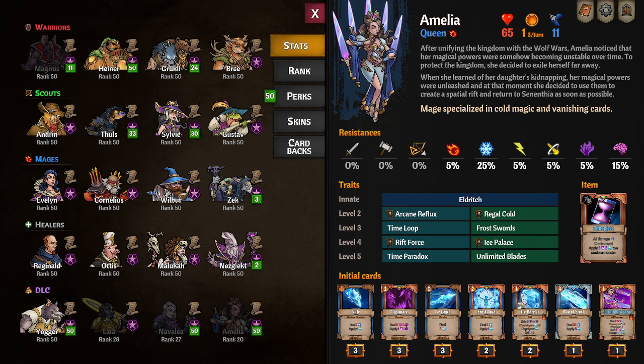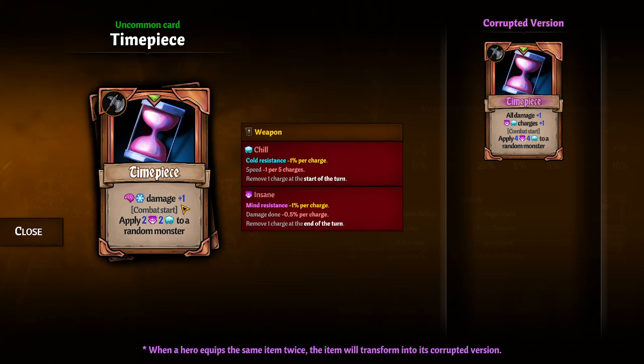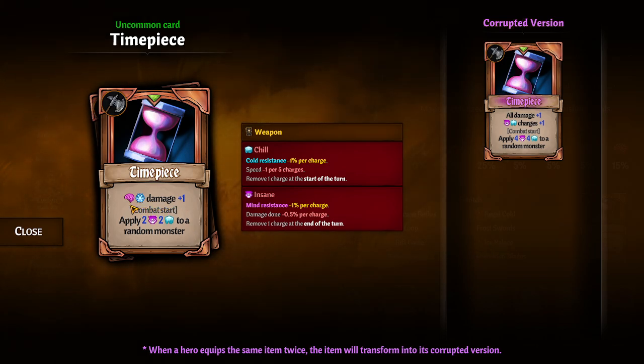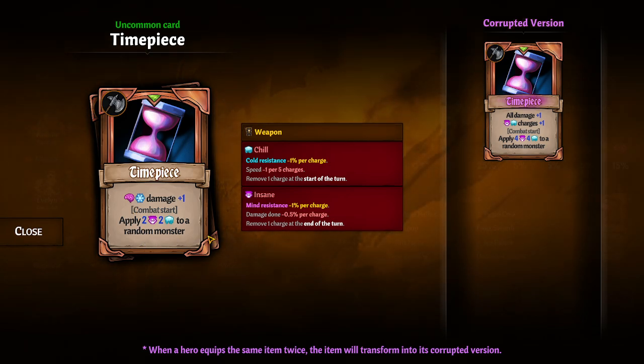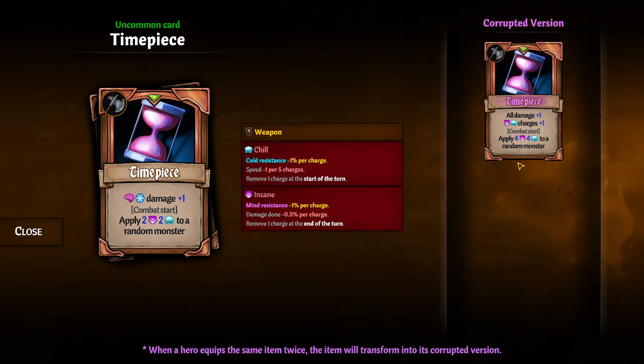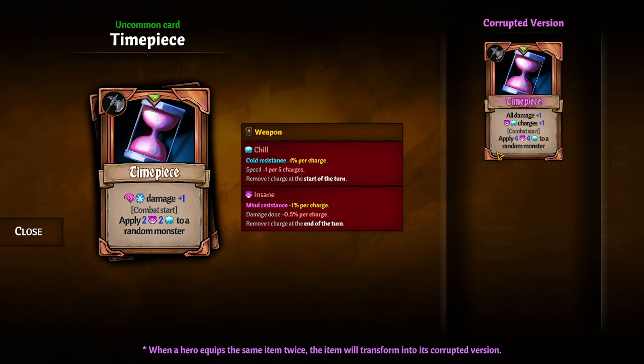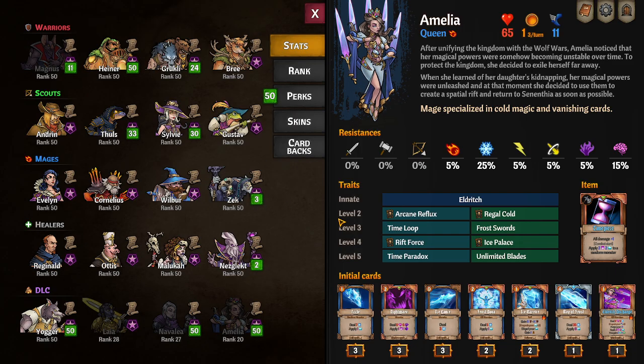She is very resistant to cold but has no physical resist, which is unfortunate for ice tanking — though you can get that from perks. I would almost always start with Reinforce on her perks. She has pretty good mental resist. Her starting item is Timepiece, which increases her cold and mental damage. You can upgrade it in the frozen sewers for plus one charge, but I don't think it's worth it — if you kill the Rat King you'll get a Black Deck, which is probably the better item.